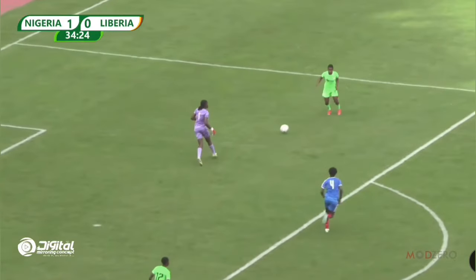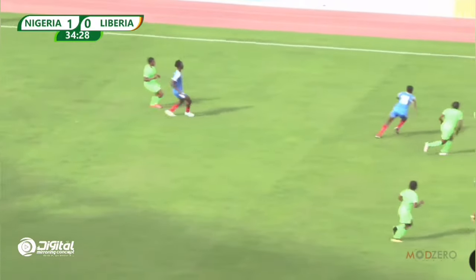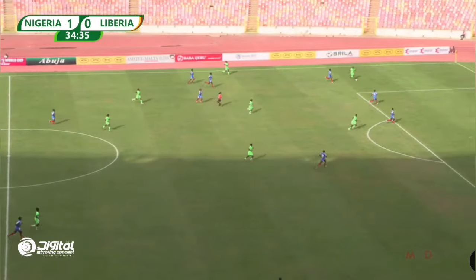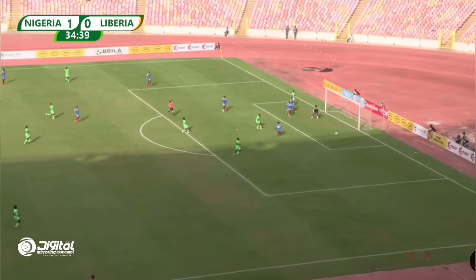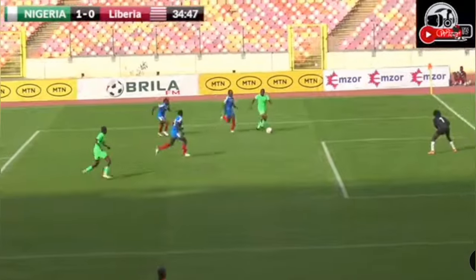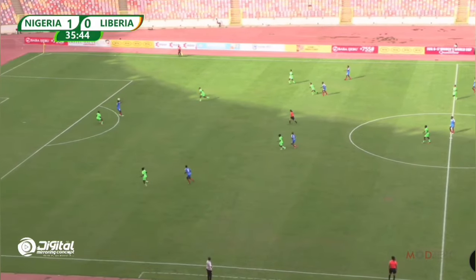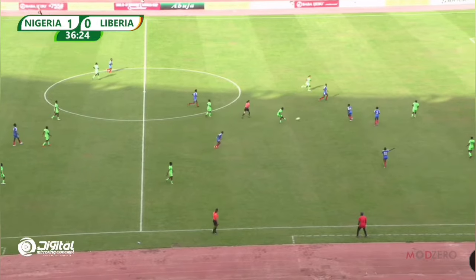She throws the ball to a teammate and the Flamingos are on the race. The pass forward — Peace Effiong gets the ball, pushes forward, gets into the box, cuts it back but the finish was lacking. That's Chidi Armoni — 11 goals in qualification — but she can't get probably her easiest goal of all of them right there. Ball headed — just an easy grab for the goalkeeper, no problems.